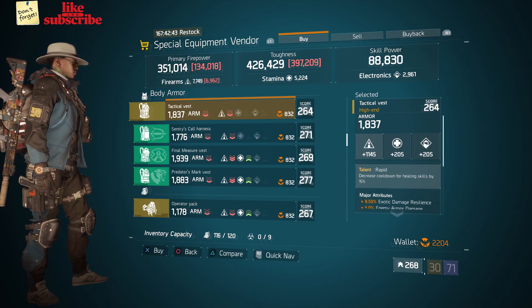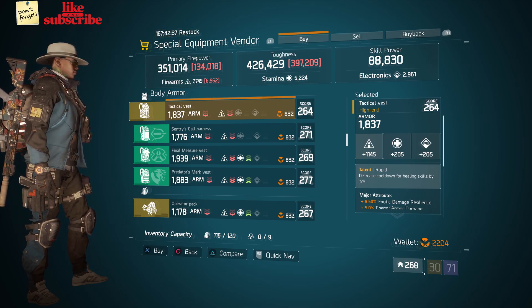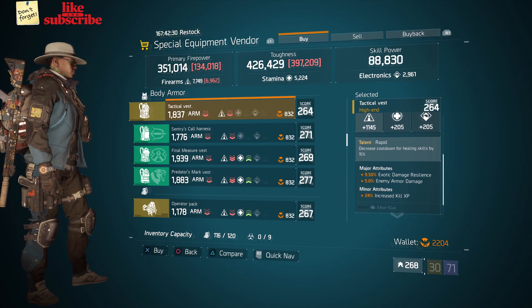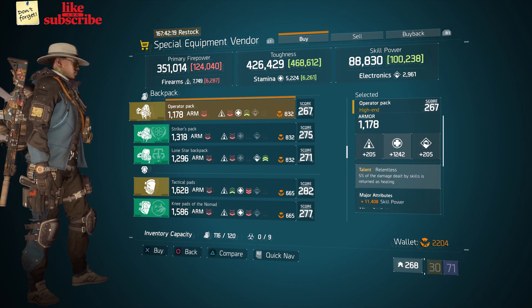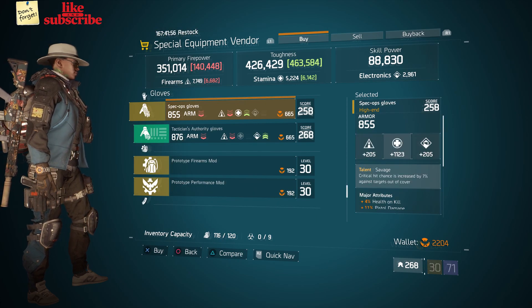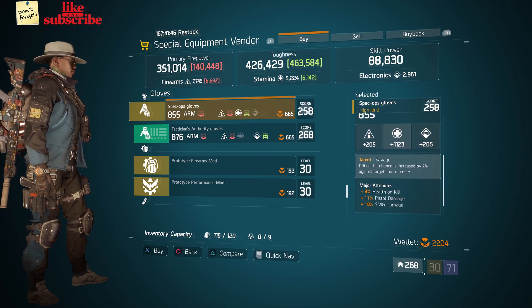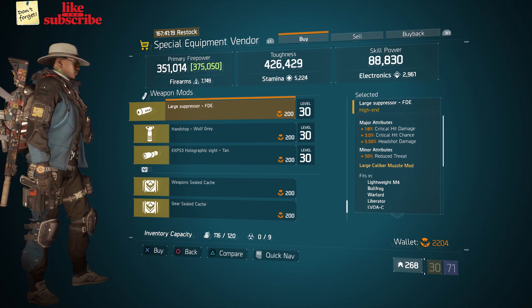Also here we got a Tactical Vest with the talent Rapid on there, gear score of 264, armor is 1837, rolls for firearms 1145, and attributes are exotic damage resilience, enemy armor damage, and increased kill XP. Also a Tactical Pack with talent Relentless, gear score 267, armor 1178, rolls for stamina 1242, and attributes are skill power and disrupt resistance. Also Suspect AR Gloves with talent Savage, gear score 258, armor 855, rolls for stamina 1123, and attributes are health, pistol damage, and SMG damage.